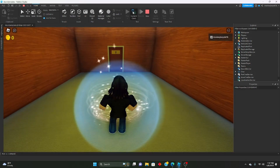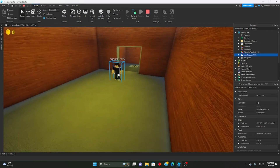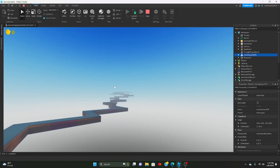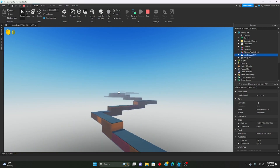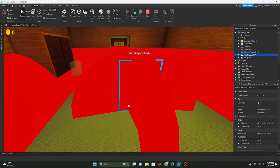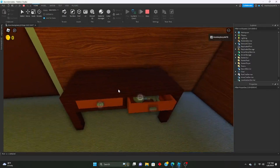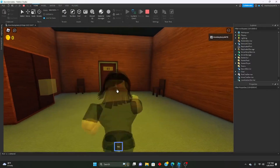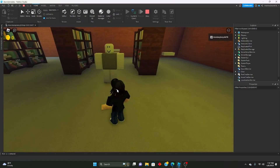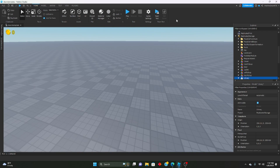Let's throw this back inside Replicated Storage. We'll go to the current client and move our character to the library to test it out. There we go — as you can see, when we touch it we die. That's not the finished product yet, but that's the hit detection working.